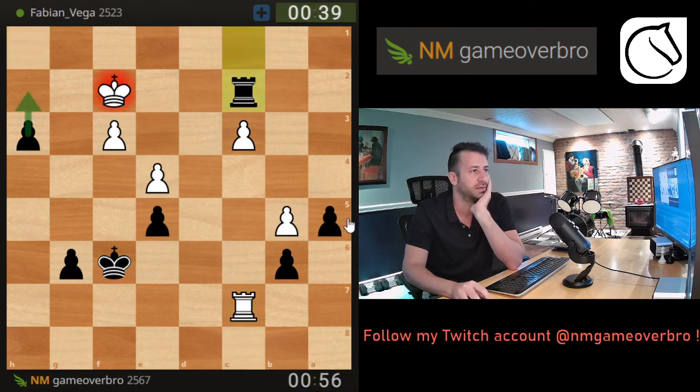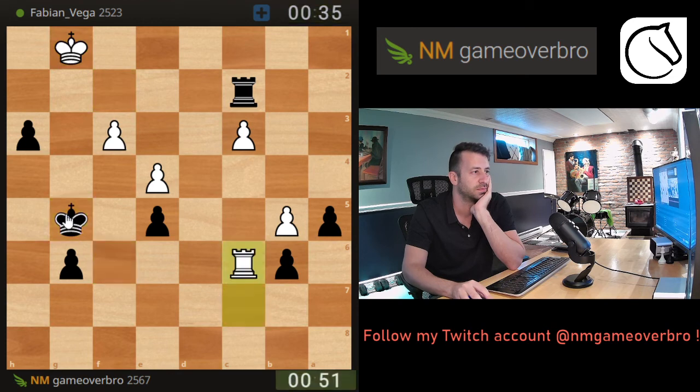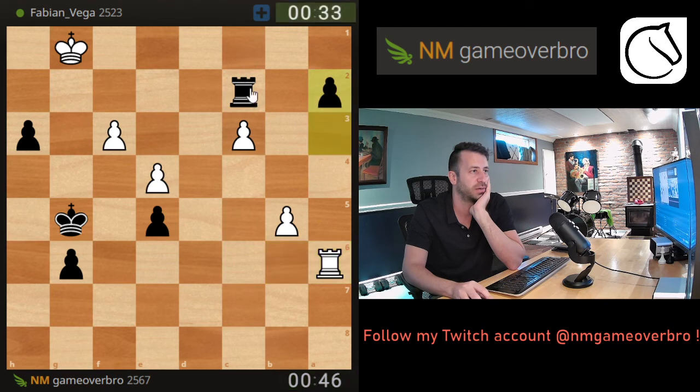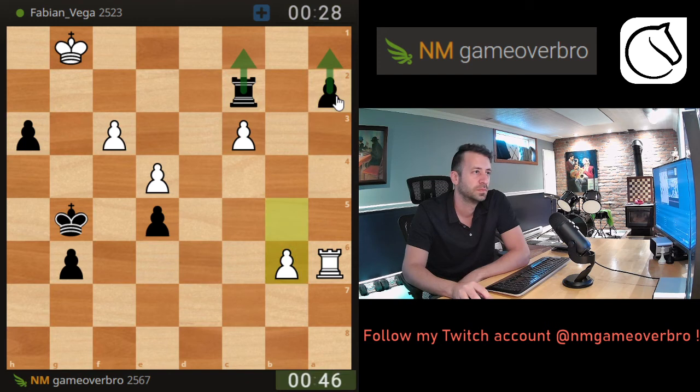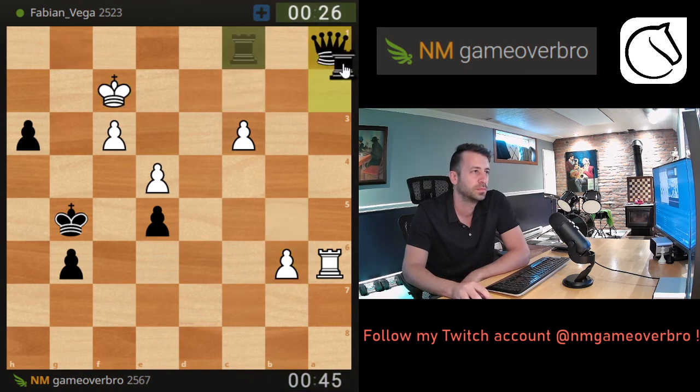I have the a-pawn at the end. So I can check if I want, but I'm gonna do this first. Push - if he takes I push. This is game over. I'm gonna check and queen. He doesn't have time to create any counterplay with this pawn.